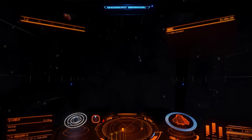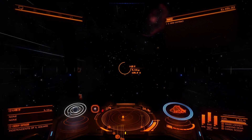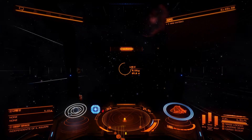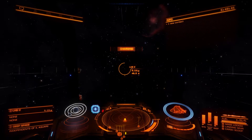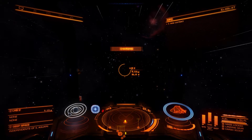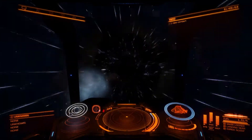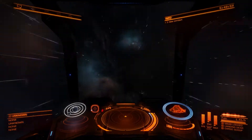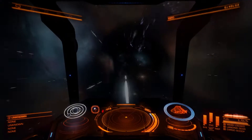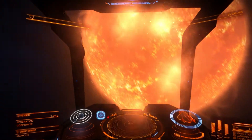As soon as I align with my destination — right there — I will engage my hyperdrive. And this is how I travel 5.11 light years away. I think I can go up to a little over 10 light years with this ship in a single jump. So here we are in hyperdrive, going extremely fast. And there we go — that's one jump done.